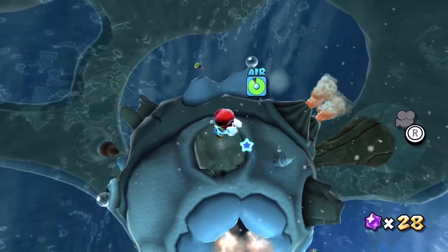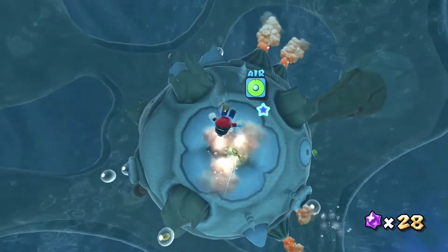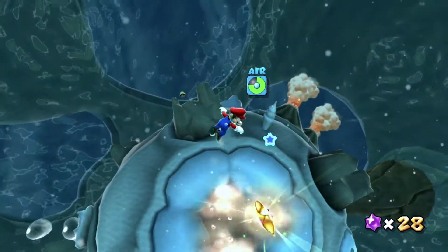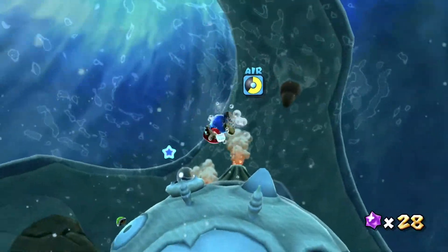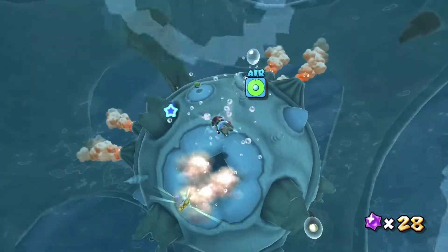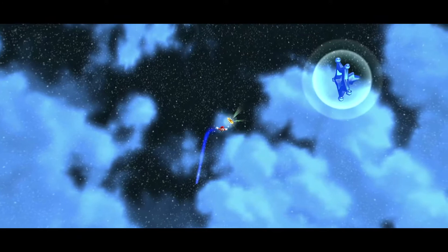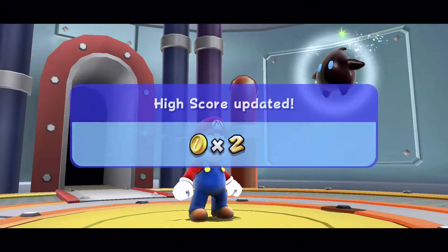Where is the star? Oh, it's right there. There we go — that was weird, I wasn't getting into the star, but we got a star. Just like I told you guys, these are pretty short. We already got the question mark block galaxy done, and now we've got the enemy base, which is also fairly short.